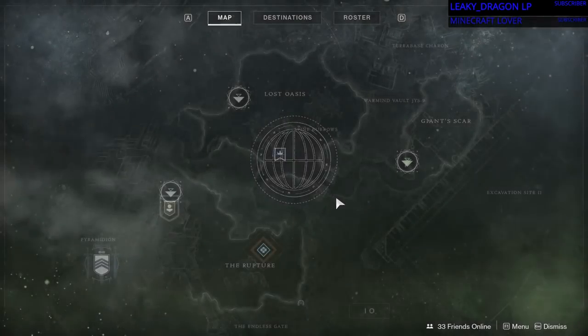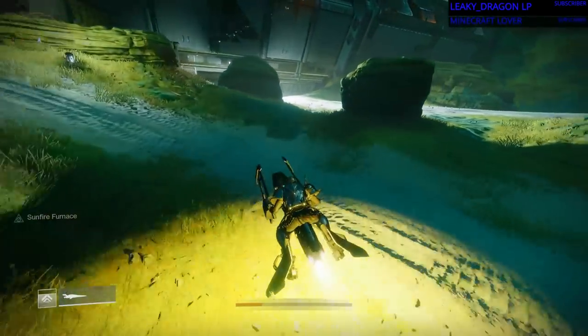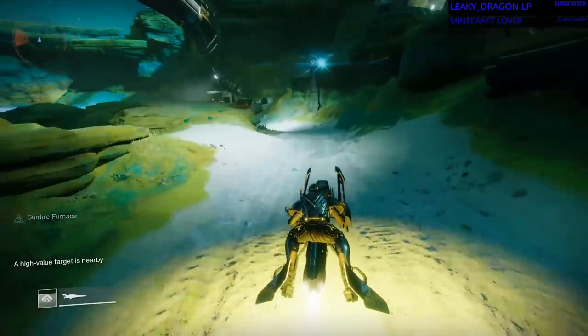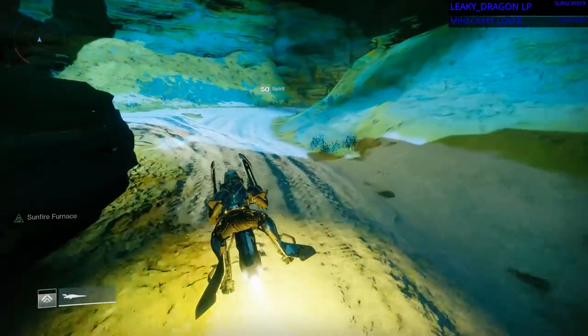Okay, so for the first one, we find ourselves on Io, and it's up in Terror Base Charon. You can see that green dot — that's where it's at. So we're gonna hop on our sparrows and we're gonna head there right now. Well, I started off in the Lost Oasis, and we're just gonna head through Lost Oasis to Terror Base Charon. Just following the path in the zone.